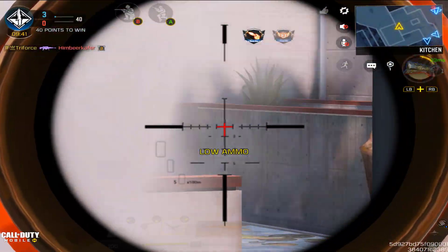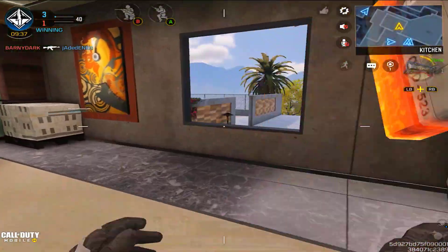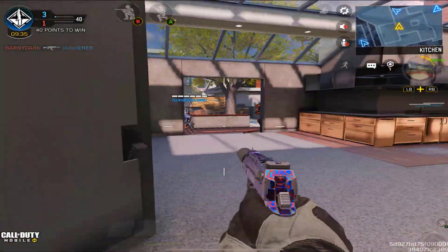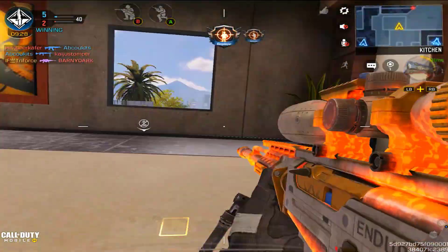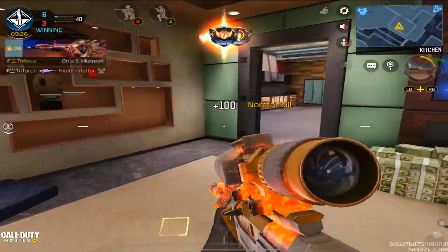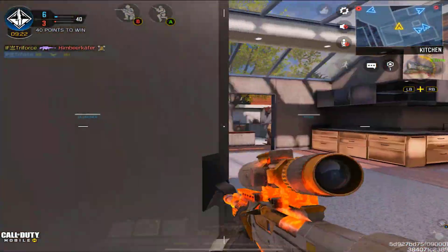This weapon was presented to us by the Void Redux Draw — I thought it was called the Zero G Redux Draw, but it's called the Void. Anyways, you can pretty much get this weapon on your first try, or within the first three or four tries. It's not really too expensive — just have about maybe a thousand COD points on you or a little bit more, and it's a done deal.